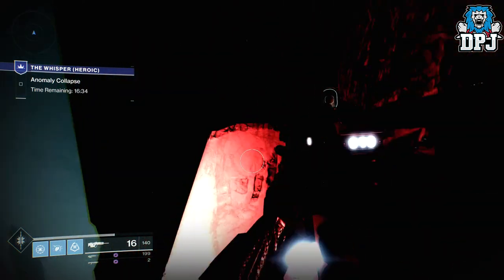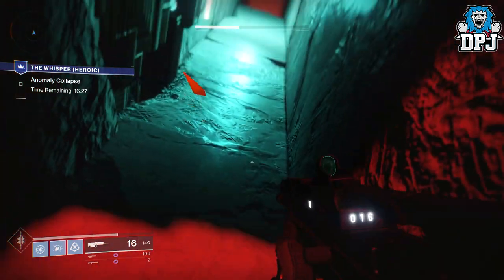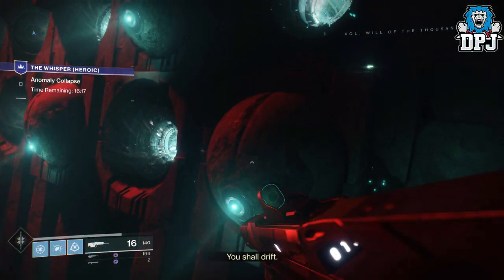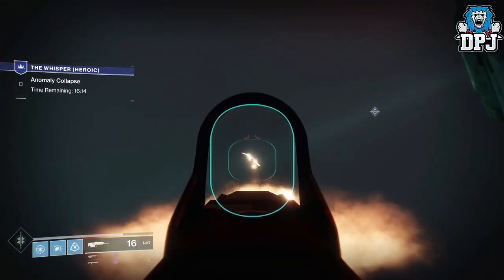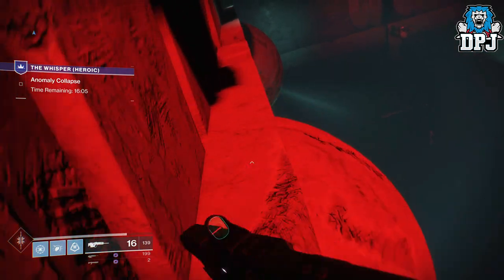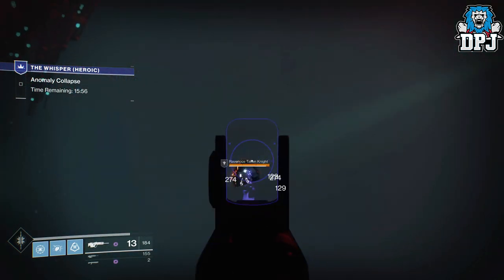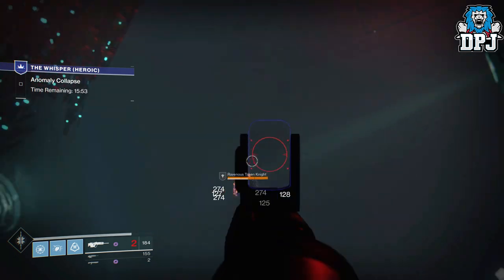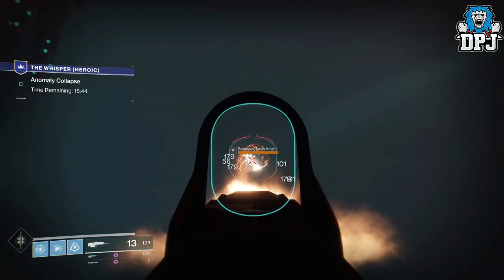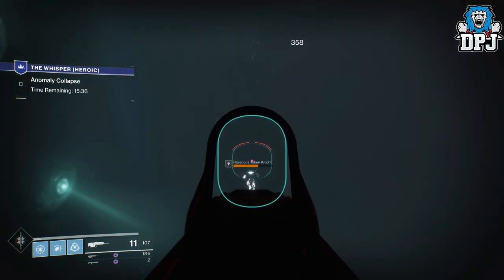I couldn't imagine doing this on a Warlock or Titan — on a Titan you hit one ledge and you're bouncing everywhere. There's a knight that spawns ahead; you want to cross to make him spawn, then turn back because he'll pummel you with flames. You can use Polaris Lance or any solar scout rifle — I forgot to equip it at the time but I do have it on at the end of the video. He pretty much falls off and takes the kill anyway.